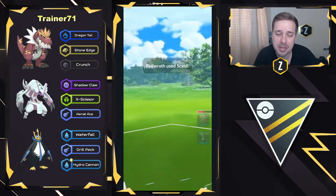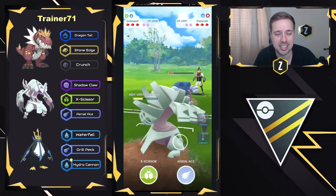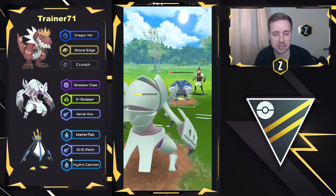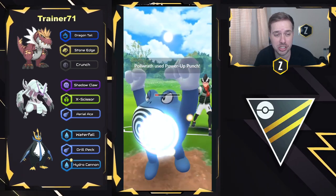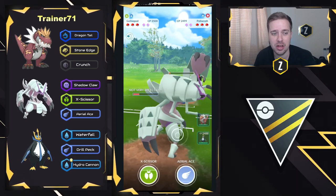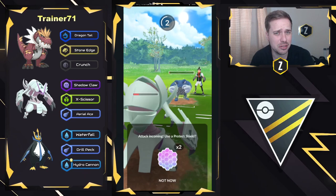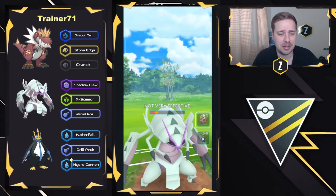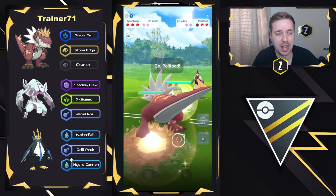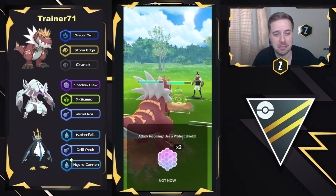Here comes the second charge move — it is gonna be a Scald, a power-up punch Scald as well, so it did a decent amount of resisted damage. But Golisopod is going for the hard farm down and they're gonna no-shield this as well. Reading that it is another power-up punch and not a Scald is a good call right there. They should be able to take switch advantage right now, which is gonna be pretty huge. They're gonna swap out, and the Politoed is coming in.